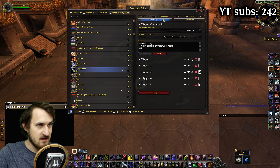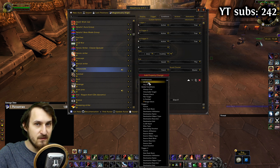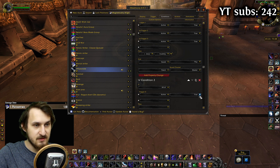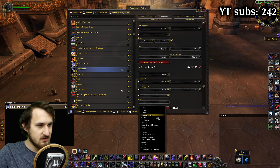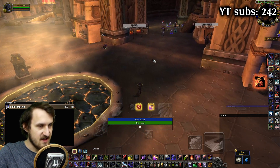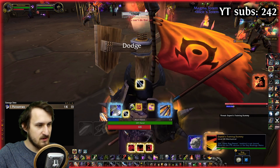Let's click done. In conditions, we're going to add two more conditions. Add condition — this one's going to be all of, so both conditions have to be true. First one is going to be from trigger four: if trigger four is active, which means we are in battle stance. The second condition is going to be from trigger five: if the spell is usable is equal to false. We're going to set the alpha to zero. Now when we dodge and try to use Overpower but can't, it won't be showing. So each time we cannot use Overpower, it's not going to show — and we're still able to see the icon when we are not in battle stance.